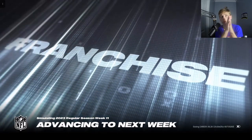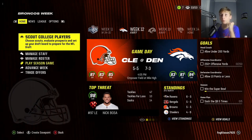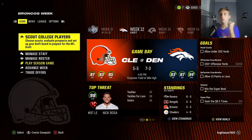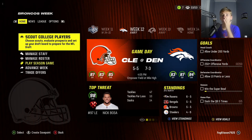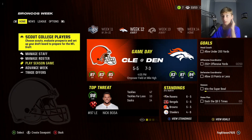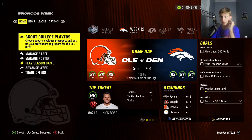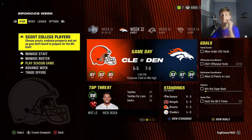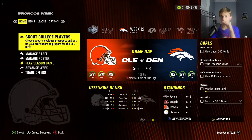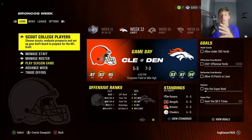Just win and I don't have to worry about it. Let's go — that's three in a row, that's four in a row! We were one and five and now we're five and five. This is the seven and three Denver Broncos: 87 defense, 83 offense, 84 overall. We have an 87 offense, 83 defense, 85 overall. They have Nick Bosa who has 14 sacks. Their offense is also amazing — seventh ranked offense. We went up four ranks in offense just that last game.